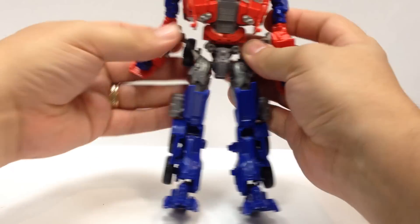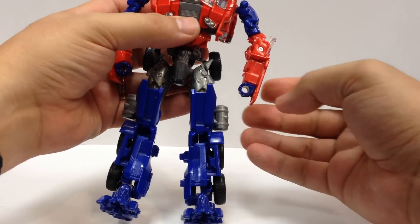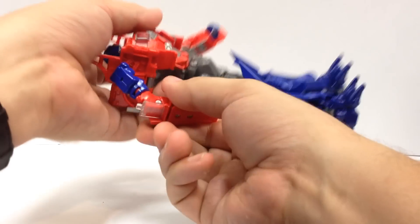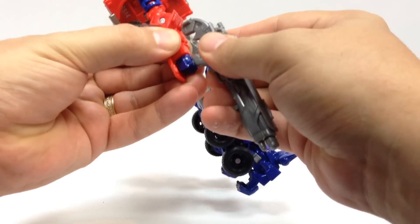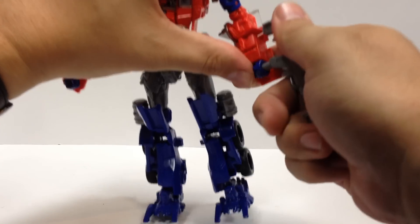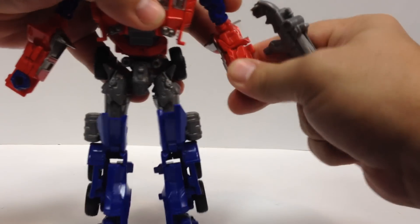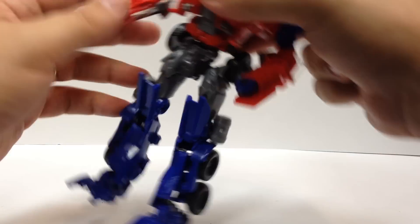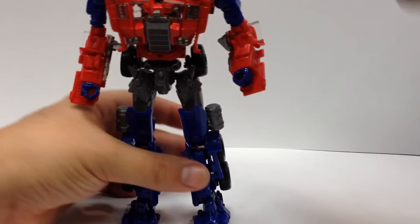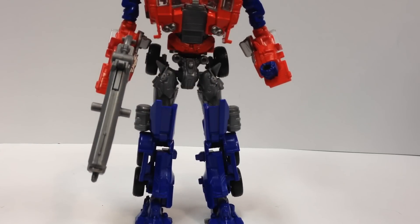In robot mode, you rotate the bicep so the fists face the right way — otherwise he gets gorilla arms. The fists are rotatable. The easiest way to rotate the fist is to stick the gun in and rotate it on both sides. There's a lot of nice detail here in the sculpt that gets kind of lost in the paint.